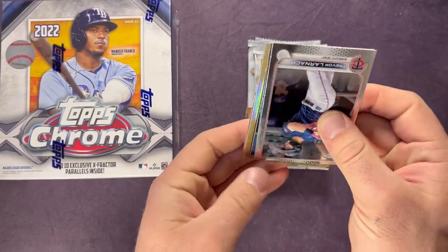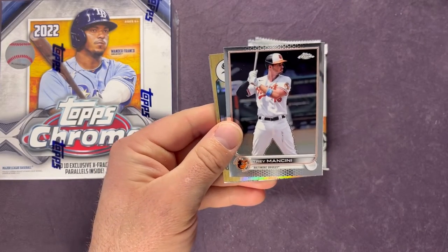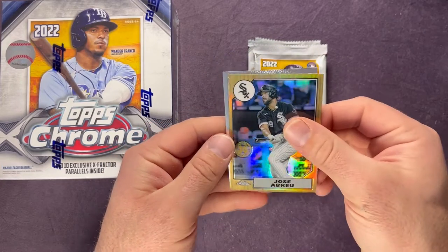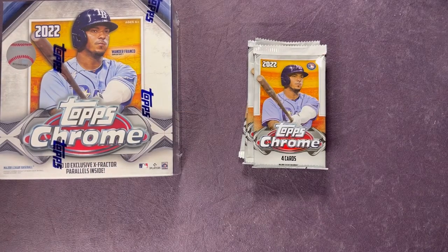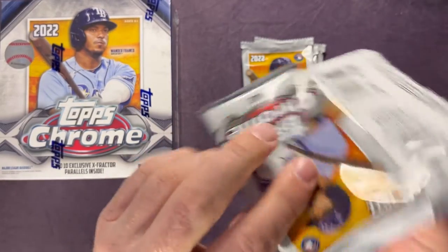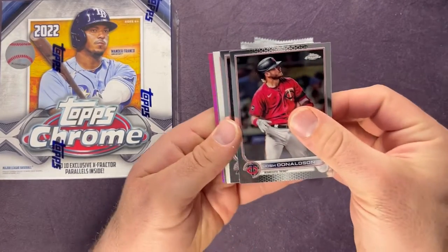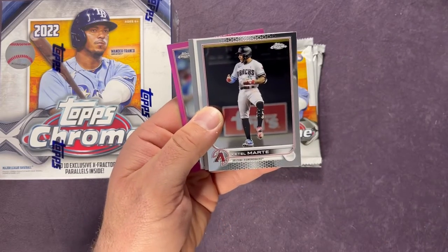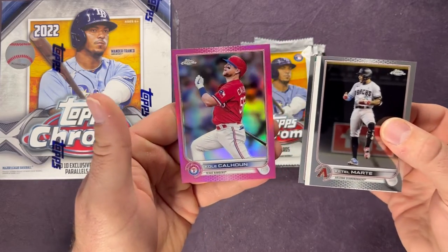Next pack — looks like we have a little throwback there. Trevor Larnach, Trey Mancini, Jose Abreu, and Alex Kirilloff. Josh Donaldson — we do have a backwards card, I don't know if that's going to be an auto or what. Also Katel Marty, and a pull from the back — we got a pink Cole Calhoun.